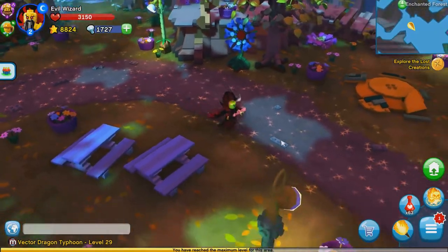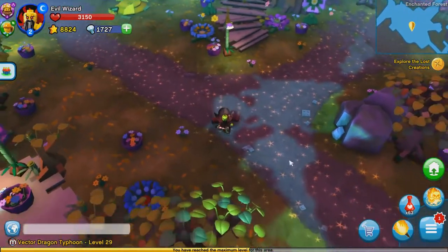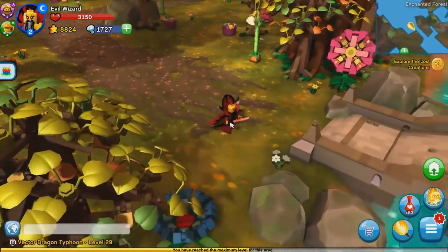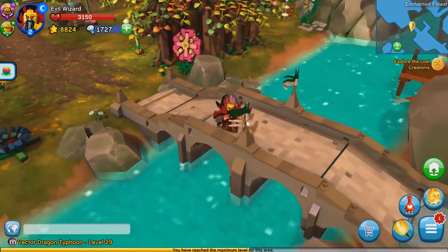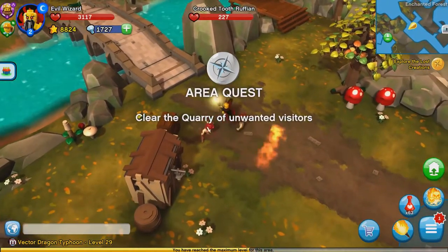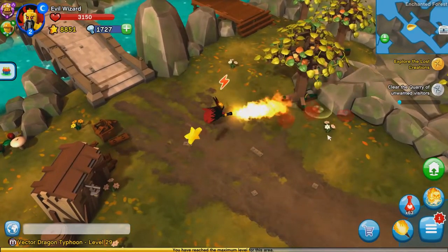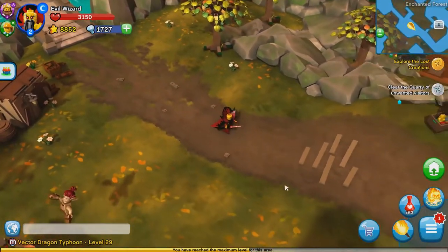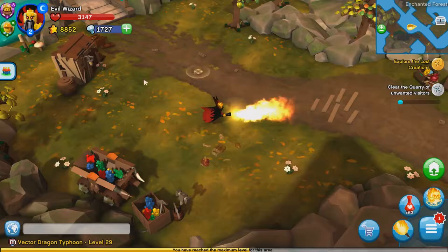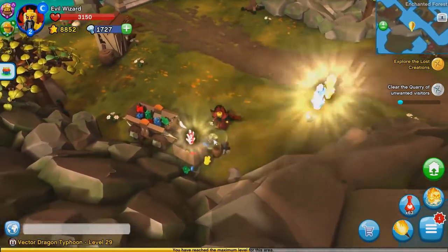He looks very evil, doesn't he? With his cape, flamestaff, and evil red eyes. He shoots fire out of his wand. It's sort of a ranged attack, but it doesn't go really far, so it's quite a close-range fire attack.